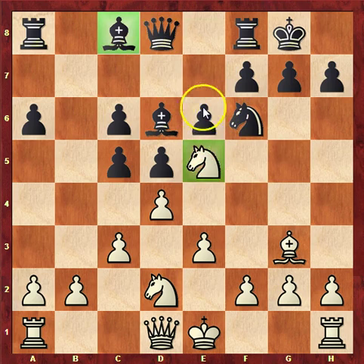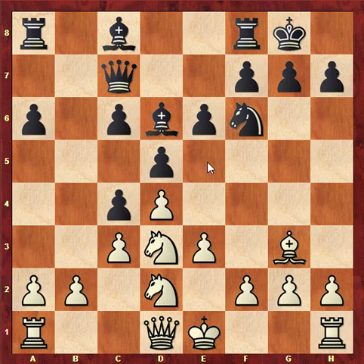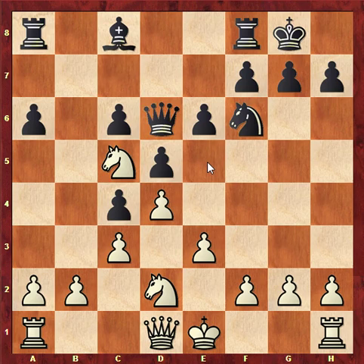Black would like to dislodge this knight and play e6 to e5 to get the bishop into the game. If Black is unable to do that, then the bishop on c8 will become very passive and could be a restricted piece for a very long time. Therefore, Karyakin plays queen out to c7, and his idea is to play the knight back to d6, play f7 to f6 and dislodge the knight. Magnus sees that and decides to play the knight back to d3 in order to get the knight out to the really great outpost on c5.